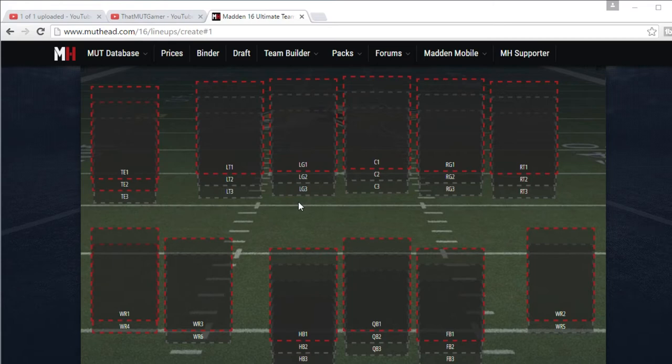Hey guys, welcome back to another episode of Subscriber Team Builder. In this episode I take a team that you give me and create it based on budget, what you like to run on offense, and what you like to run on defense. This comment comes in today from Zachary Pierman: 2 million coins please for a 4-3 defense, all passing offense, mostly a balanced man and zone with all coverage linebackers.